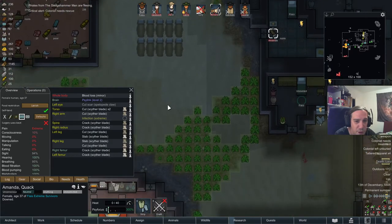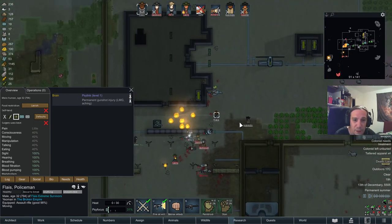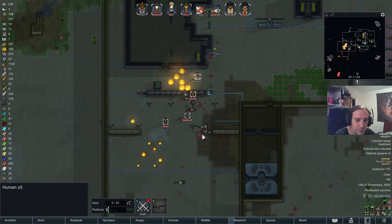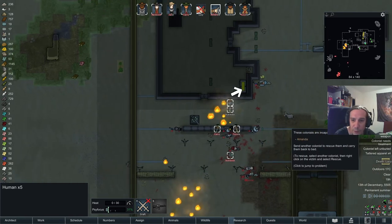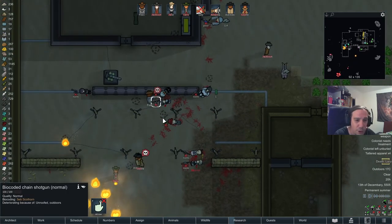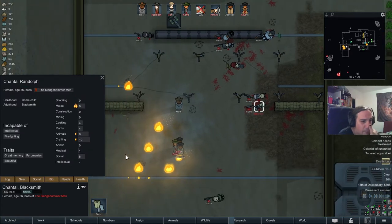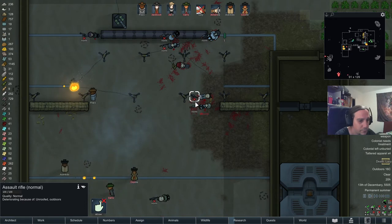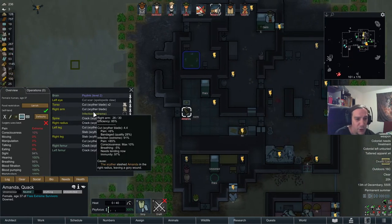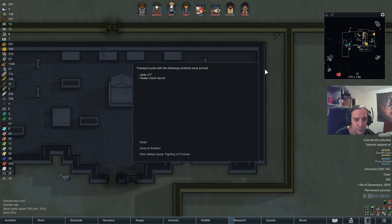Amanda's having an extreme infection. I think I have other problems right now. I'm okay with undrafting my peeps - we won the first round, next round will come. Checking the wounds: nobody's actually bleeding - nice. Found a biocoded chain shotgun, molotov cocktails, LMGs. As far as I can see, Amanda will get her immunity to 100% in time and everything will be fine. Awesome.